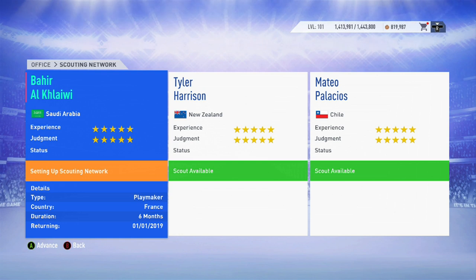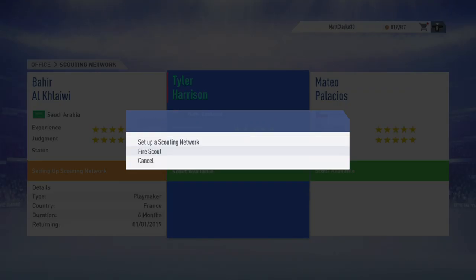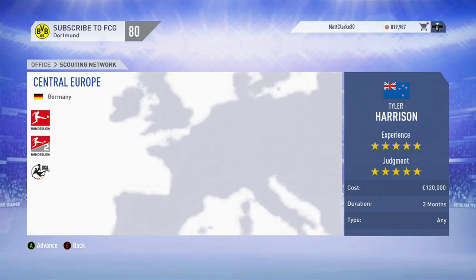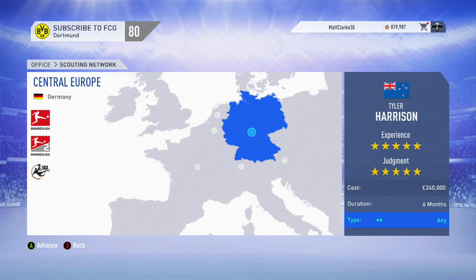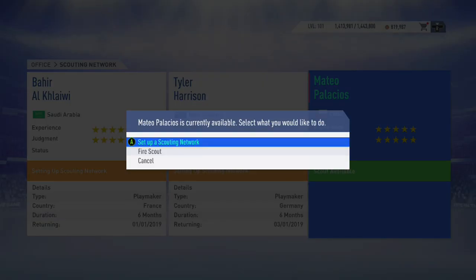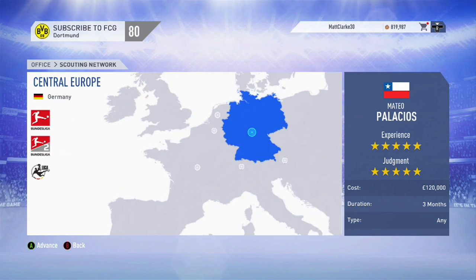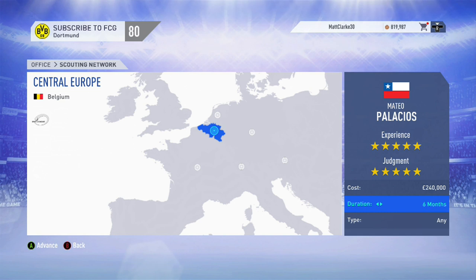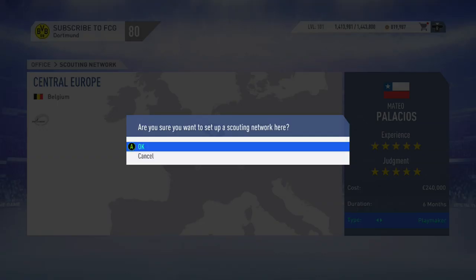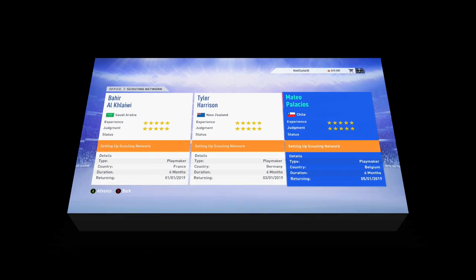We're going to send our second scout out to Germany. Another good box-to-box midfielder is Toni Kroos, and we're using Borussia Dortmund. So we'll send our second scout to Germany and again in the player type, we'll make that playmaker. That is now one scout deployed in France, the second scout deployed in Germany. I'm going to send our third scout looking out for the next career mode icon, Jori Thielmann. So we'll send him to Belgium and the player type again we'll put in playmaker. That is now all three scouts deployed to top European countries. And if you've noticed, I've made all the scout reports come back on different days — I'll explain why in a second.